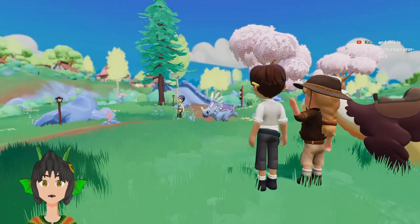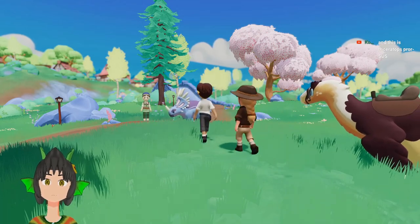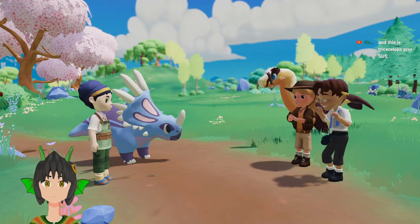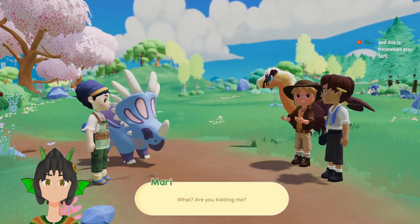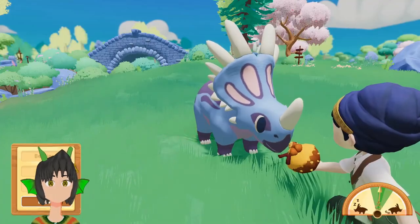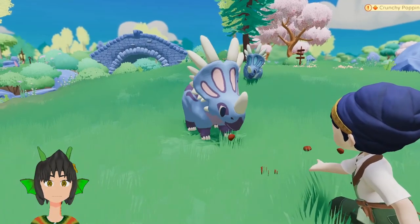Tip number 5: Make sure to tame a Styracosaurus! While playing the game, the game will bottleneck you to a point where taming a Styracosaurus is necessary to continue. By the time you realize this and try to befriend a Styracosaurus, it may be too late to explore the rest of the game.